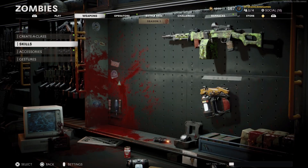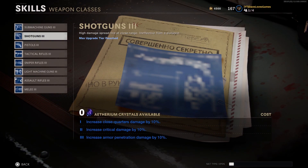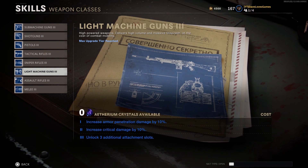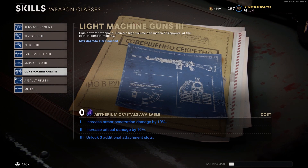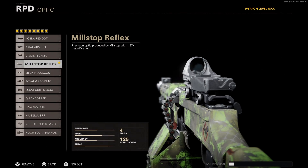With that said, let's dive into the build. To start things off, I suggest having your LMG skill maxed out so you can have up to eight attachments. If you don't have the skill tree finished, no worries — just omit the optic, stock, and handle from this build as they're less crucial than the other attachments.